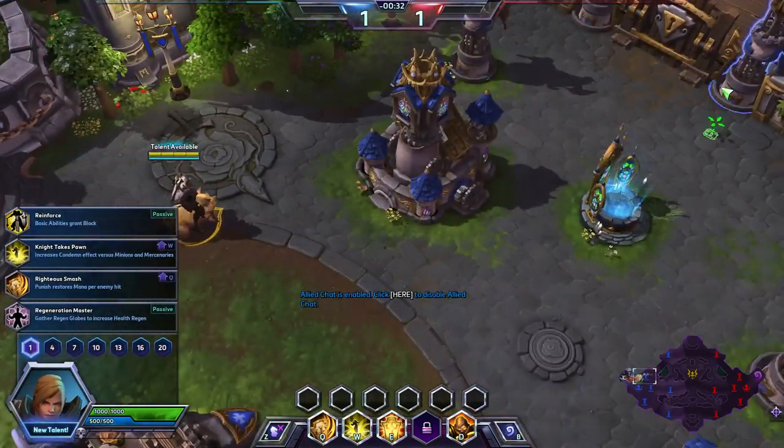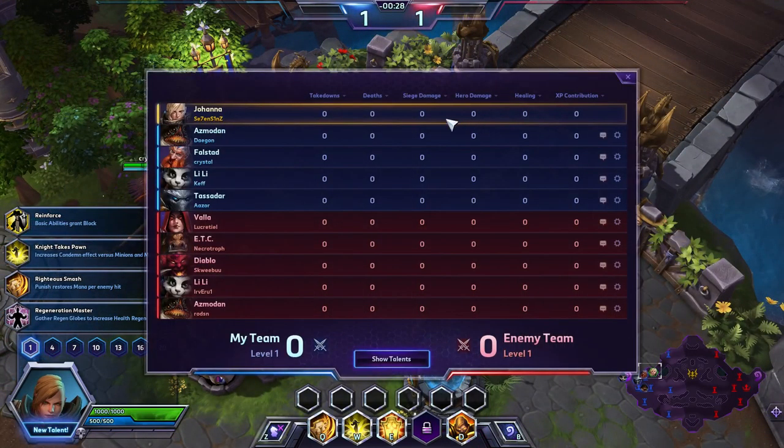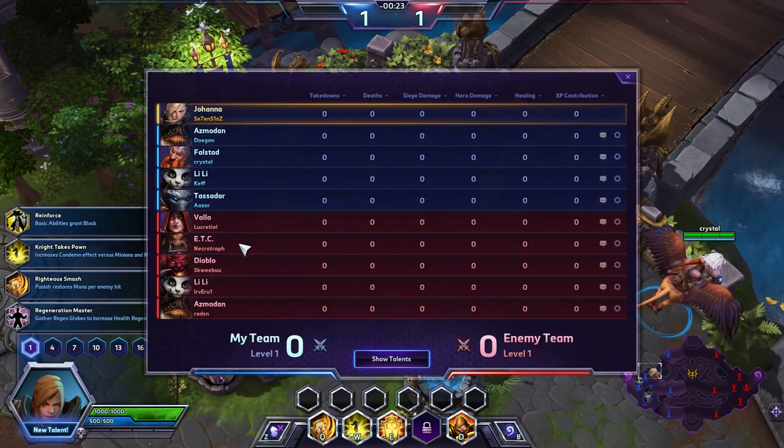Alright guys, today we find ourselves on the Dragonshire map. Let's take a look at team comps. We have Johanna, Asmodan, Falstad, Lili, Tassadar. Enemy team has a Vala, ETC, Diablo, Lili, Asmodan.